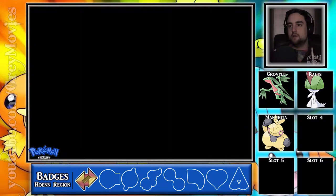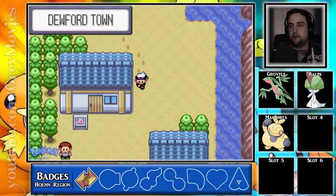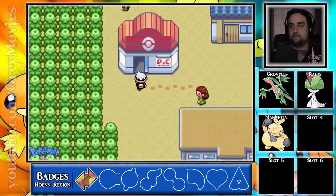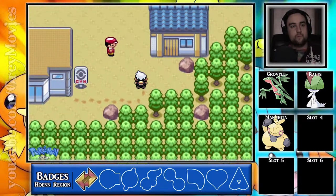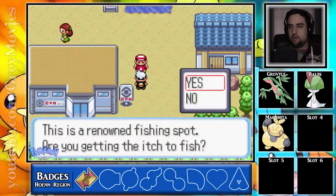I didn't want to use Focus Energy — I wanted to speed through that and I was getting antsy. So there we go. We gave the letter to Steven and I guess now we could go to the gym.